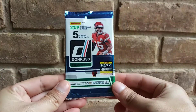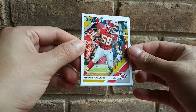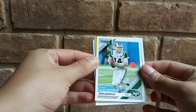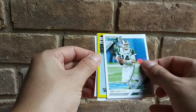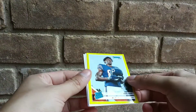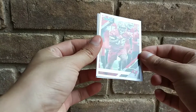Anyways guys, let's get started. All right guys, I'm back. We got Reggie Raglin, we got AJ Boy, Sam Darnold, and the yellow is a rated rookie of Riley Ridley. Pretty sweet. That is sick. I like that. And then we got Jamel Dion, a rookie card.